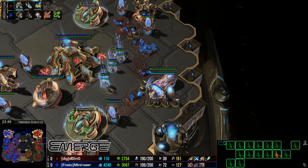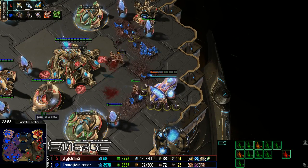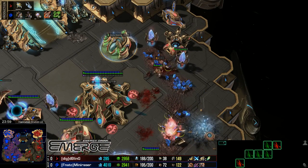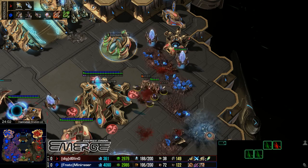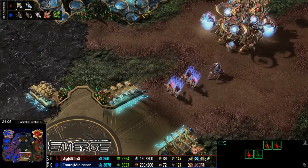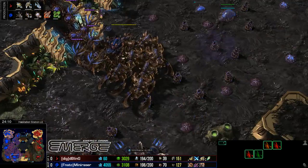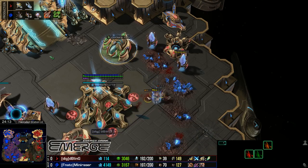Bling is, once again, not attacking — he's posturing but not attacking. And now a lot of Corruptors coming in. Those are some of the very core units in a Swarm Host composition. We haven't actually seen any Swarm Hosts yet though, which is a bit of a blessing. But we may see them come out — he's prepared and ready for Swarm Hosts if needed.